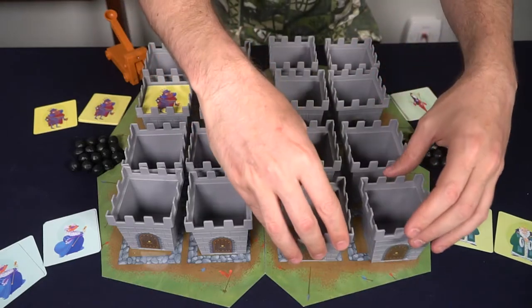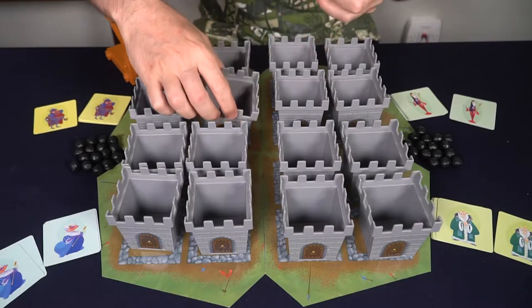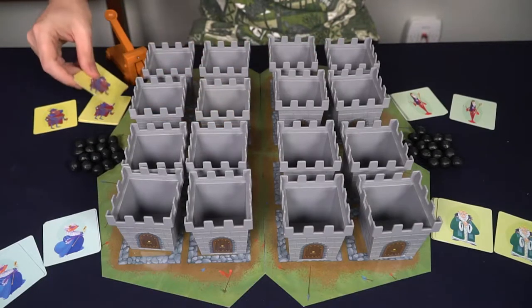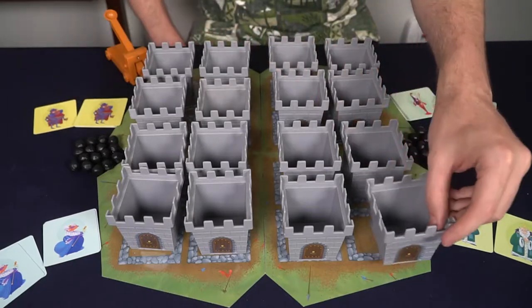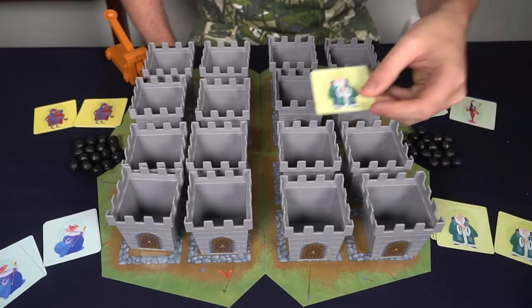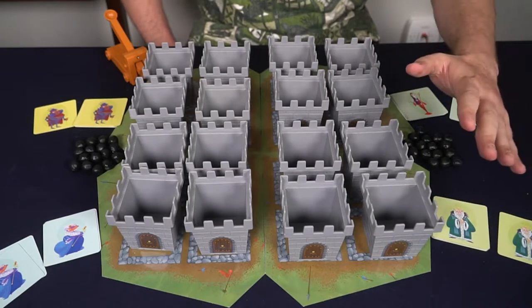If you miss, you return the cannonball to the supply and pass your turn. A player whose castle has been taken gets to gather an extra card, and on your turn you can play these cards to gain an advantage in the game.